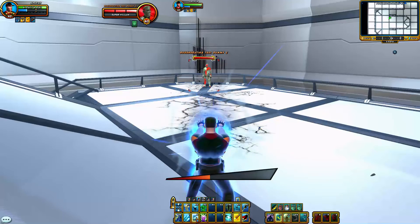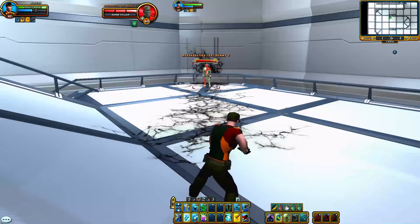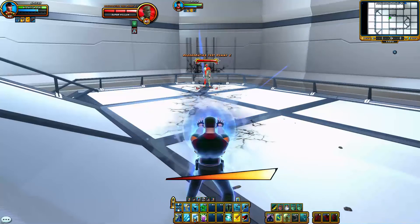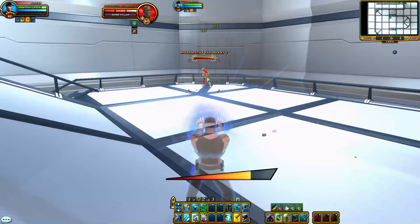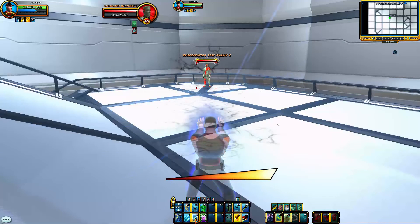The force kicker would be Unstoppable — I can essentially go non-stop. And that's why I primarily use Unstoppable as opposed to Quarry. I pulled off a 25k critical before with Quarry, but they're rare, and it doesn't make up for the repeatability of Unstoppable.